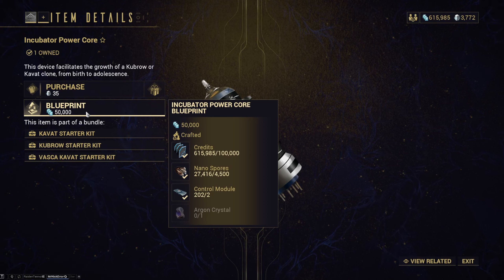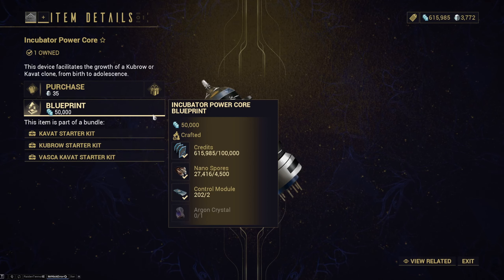To get the blueprint you'll need 50,000 credits to buy it, and then 100,000 credits to actually craft it. You also need 4,500 nanospores — I'll check where to get those — and then control modules and argon crystals. I'll show you where to get those from in this video, so it'll be really easy to do.